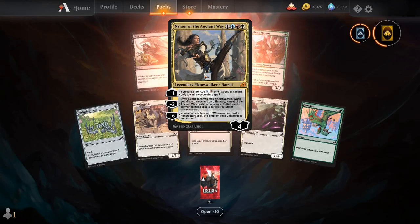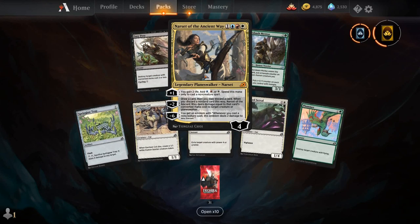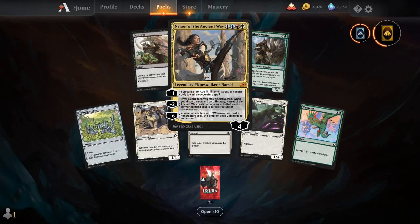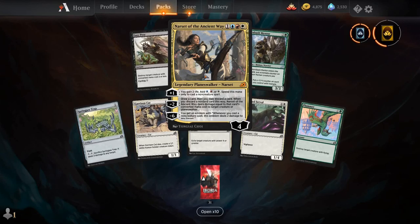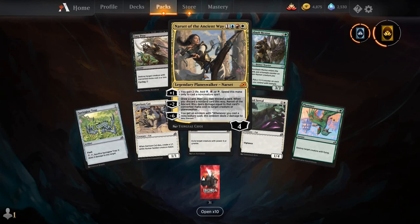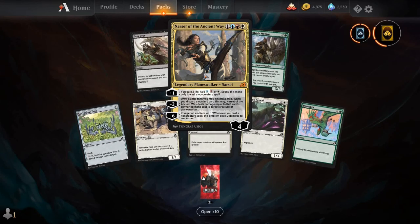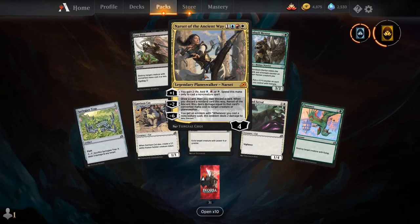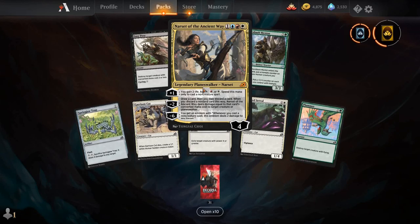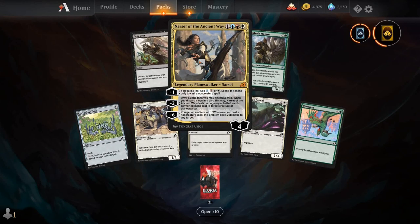For one, a blue, a red, and a white, you get a legendary Planeswalker Narset, starting at full loyalty. Plus one: you gain two life, add blue, red, or white — this mana can only be used to cast a non-creature spell. Minus two: you draw a card, then you may discard a card; when you discard a non-land card this way, Narset deals damage equal to that card's converted mana cost to target creature or planeswalker. Minus six: you get an emblem — whenever you cast a non-creature spell, the emblem deals two damage to any target.